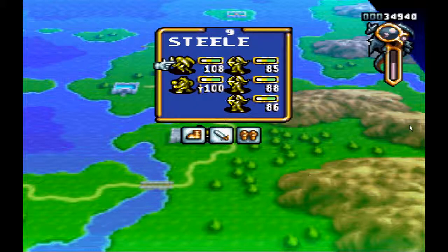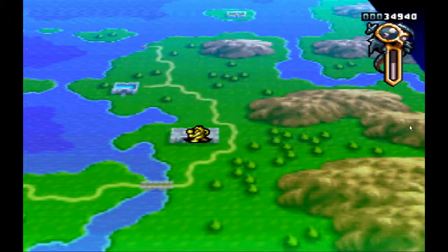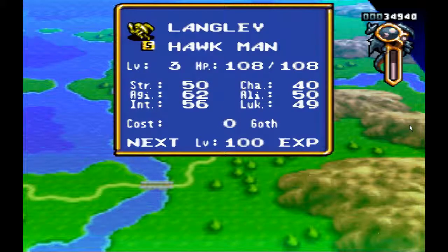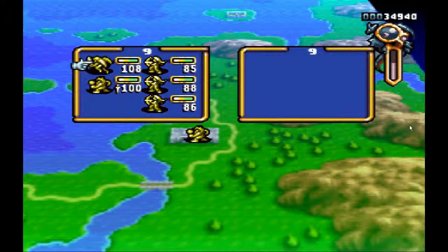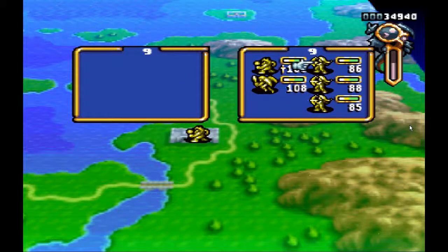I just deployed the Hawkman I recruited. I'm pretty impressed — he's level 3, so he's got a level on my Wildman and two levels on my Amazons, but he's definitely got a ton more HP. He's got 62 agility, which is just head and shoulders above any of the other units I have. The Wildman only has 40 ends — he's got 16 more ends as well, and only eight less strength. I'm going to have to change formation and put the Wildman over on the side, which is good because he's the leader. That'll really divide up attacks a lot more.